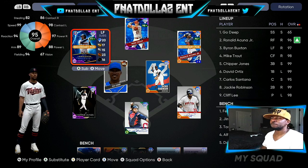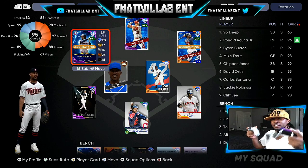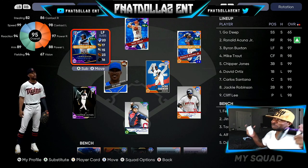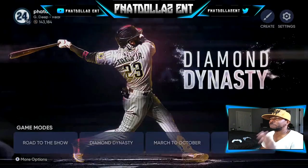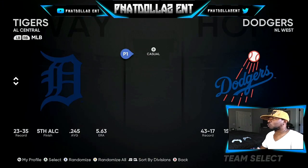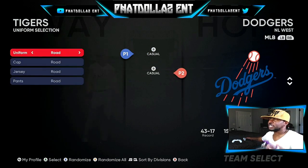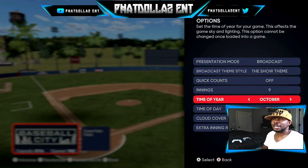The first glitch we're going to get into is the updated walking method. Pay attention to the entire video. For this method, you're going to need two controllers — or you can have three, but you need at least two. You don't have to be in Diamond Dynasty; you want to come down here to exhibition. Pick one team on the left, player two is going to be on the right, and you're going to go into the game. Make sure you are playing at nighttime — nighttime October just helps you be able to hit better.